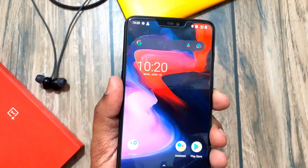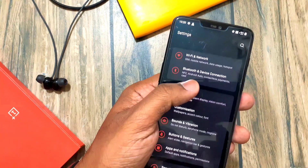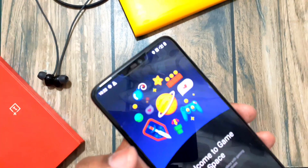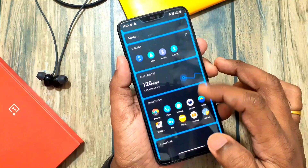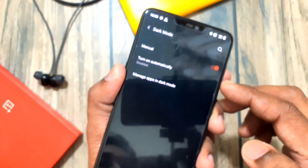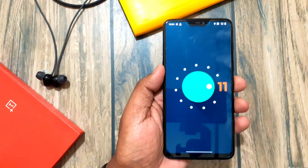Hey, what's up guys, you are watching Furotech. So finally OnePlus 6 and 6T got the OxygenOS 11 Beta 1. It's a huge update with Android 11 along with new visual changes. In OxygenOS 11, you get the new gaming mode, new Shelf, new camera application, dark mode, and always-on ambient display. So without wasting any time, let's get into the full review of the update.